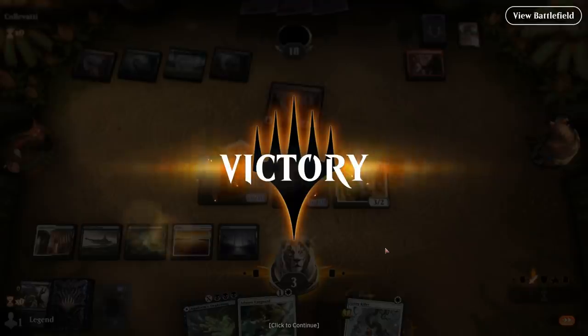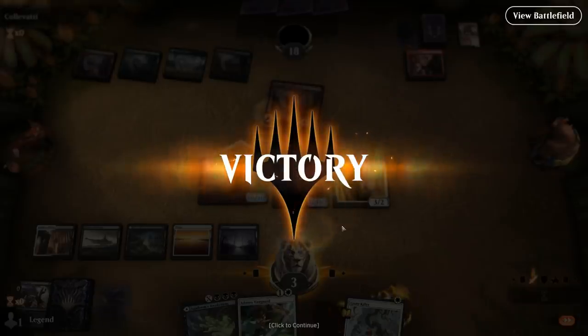Adanto Vanguard also could have helped us lower our own life total to make sure Death's Shadow was lethal. So even if they went with Embercleave on Phoenix to kind of force the Giant Killer on Phoenix, we should have been able to attack for lethal here. On to the next one.